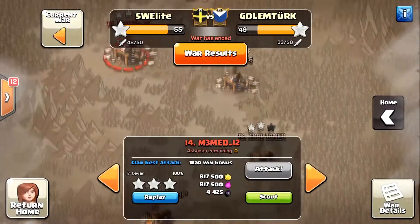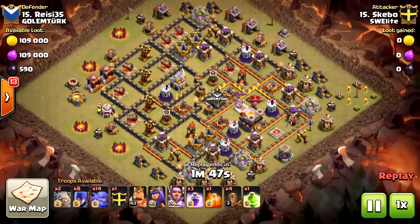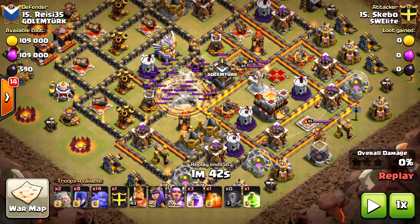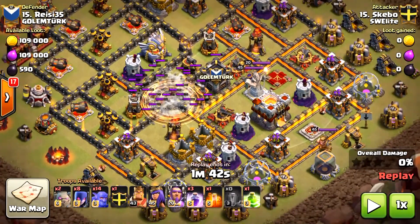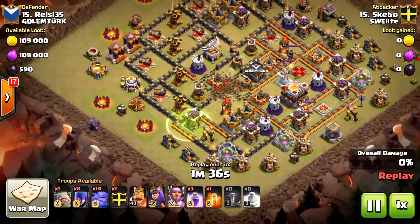This third attack is done by Skiyabu, and he uses earthquake spells instead of jump spells. If you can manage to open up a path through both inferno towers and the eagle artillery using four earthquake spells and a jump spell, these are only two placements rather than three if you bring three jump spells. The diameter of earthquake spells is bigger, so it might be better to use them in some cases. He opens up quite a lot of wall sections with the earthquakes, then uses a jump spell to open the first two layers.